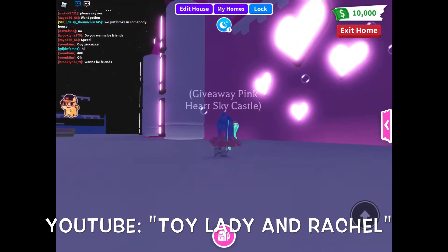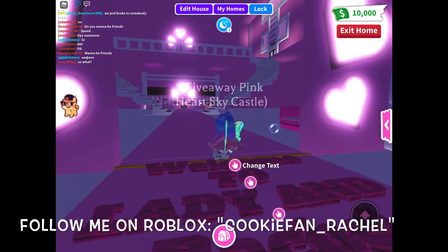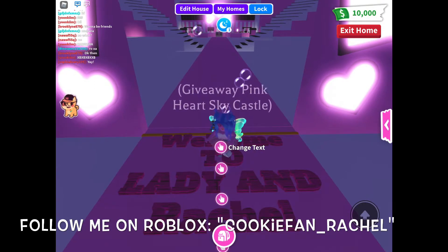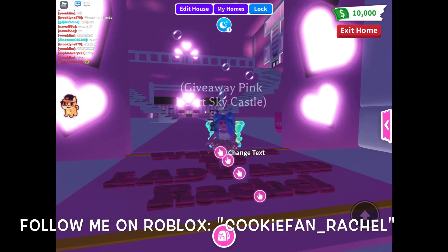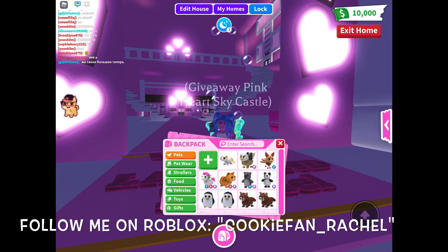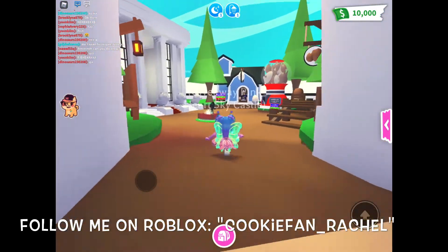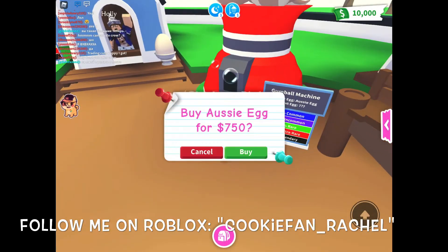I just wanted to tell you guys the Aussie eggs are leaving Adopt Me. I saved up money and I was going to do a really cool build with it, but I'm going to go ahead and use the money to buy Aussie eggs. I'm going to teleport to the pet section and purchase a lot of Aussie eggs — I'm going to use it all on Aussie eggs. So here I go, rushing over to the Aussie eggs before they disappear.